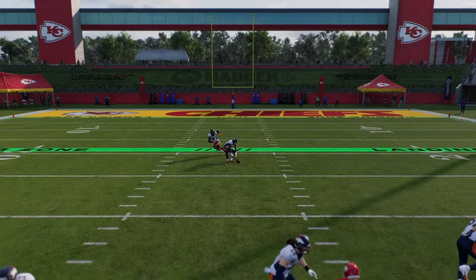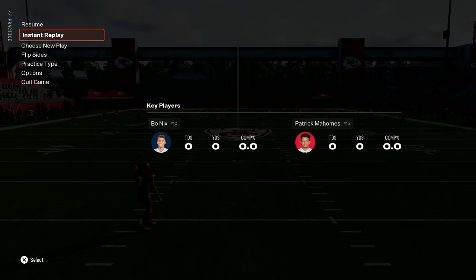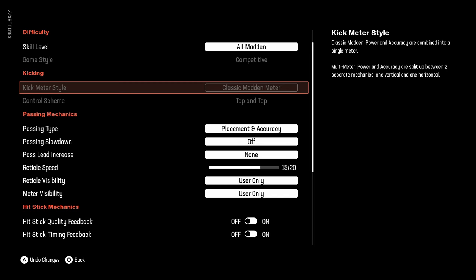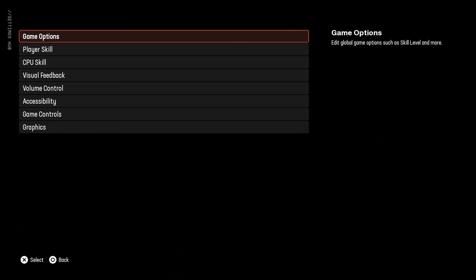We're going to show you how to take advantage of some cool kickoff stuff with the new kickoff system, as well as the best settings for kicking. In your settings, what you want to have for your kicking — at least in my opinion, this is the best — you want classic Madden meter, and I prefer the tap and tap setting. That's what we're rocking with.